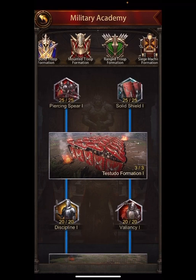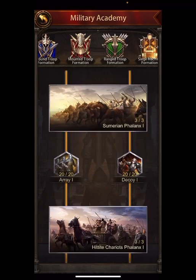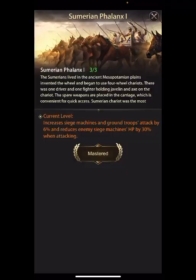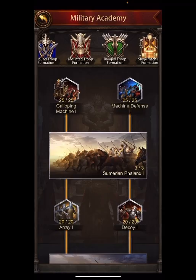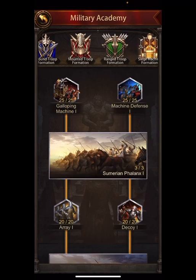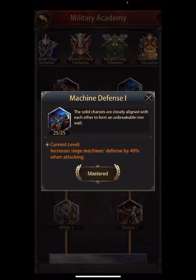I would only increase those to the level you need in order to reach the next level - because it will say something like 'machine defense and galloping machine need to be level eight out of 25 before you can do Cimmerian Phalanx one' - the formations. So do all the minimums on these ones that only increase one buff.